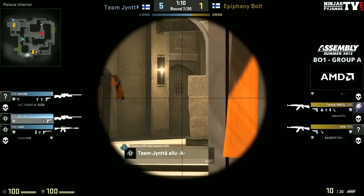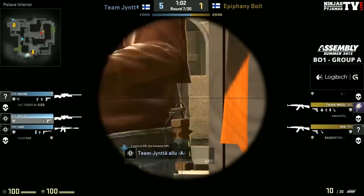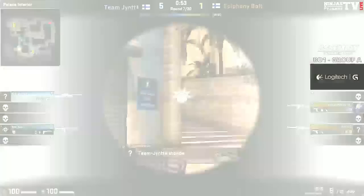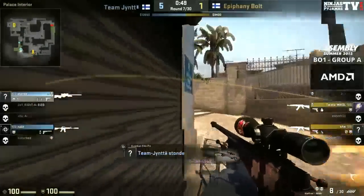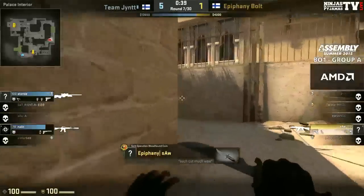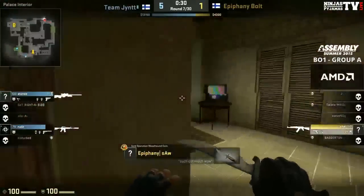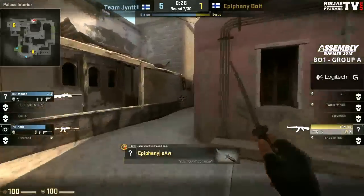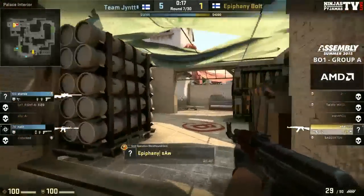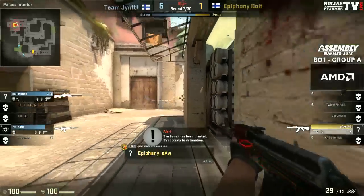Yunter are playing a double AWP setup — they did it last round and they're doing it again. It's now Sturve taking a more solid role in mid, allowing Alu to go where he wants — kitchen or CT spawn. It hasn't worked out this time; he's allowed him to push up close and scoped in, with no chance of making a shot. Both CTs have gone over to that A site. Meanwhile Saw is heading back to A, having considered B. He was expecting a mid flank but decided to move towards A once his teammate died.